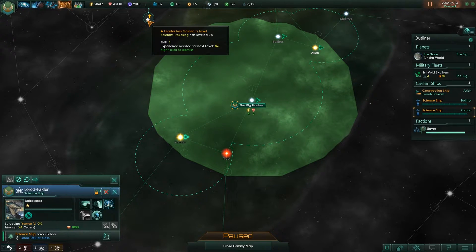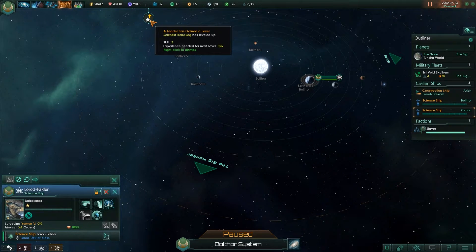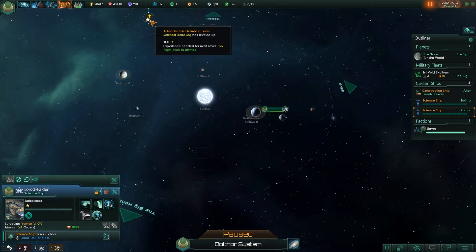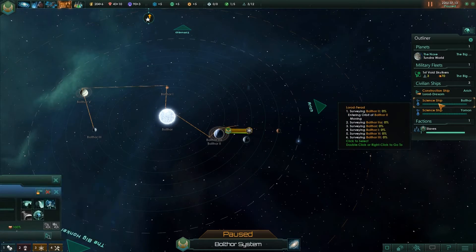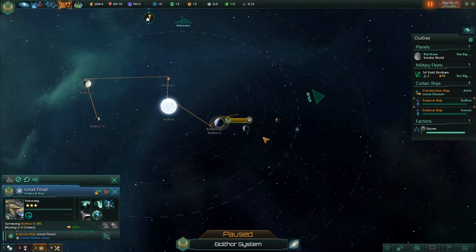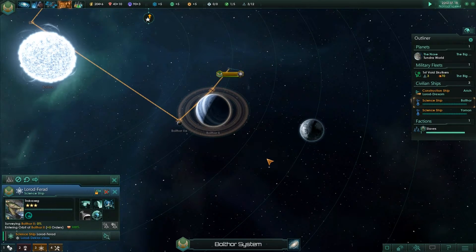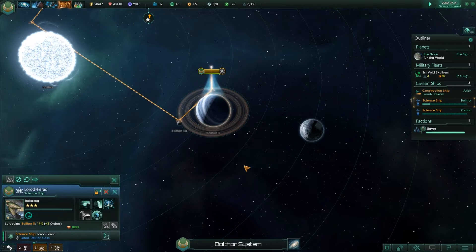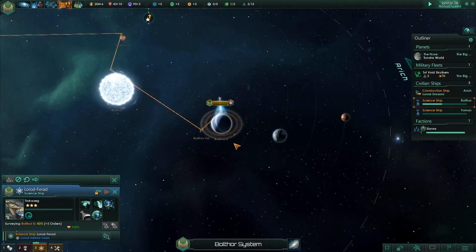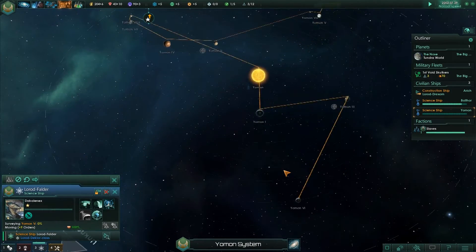The scientist has assumed command of our new science ship and can now be sent off to explore new systems — and or meet some grisly fate. Probably the latter, knowing Paradox games. Leader gained a level — Trucks the Derg, research speed plus 6. Oh yes, because technically this is considered research.